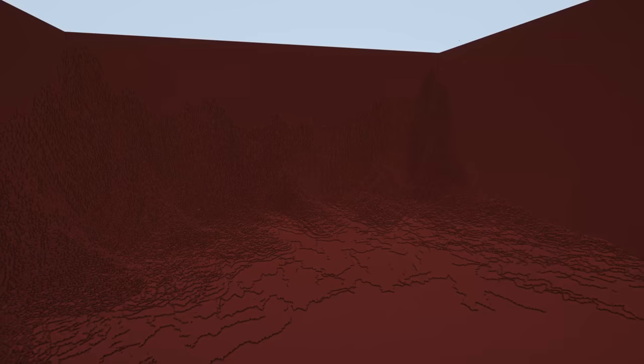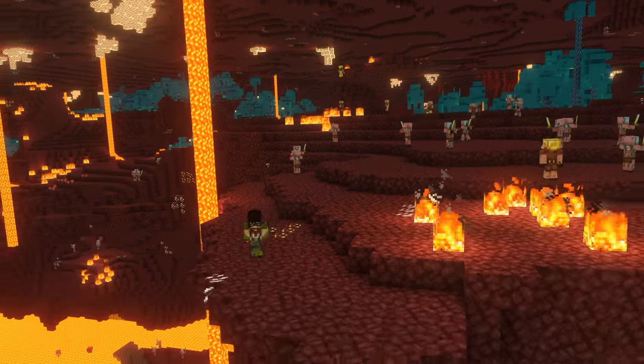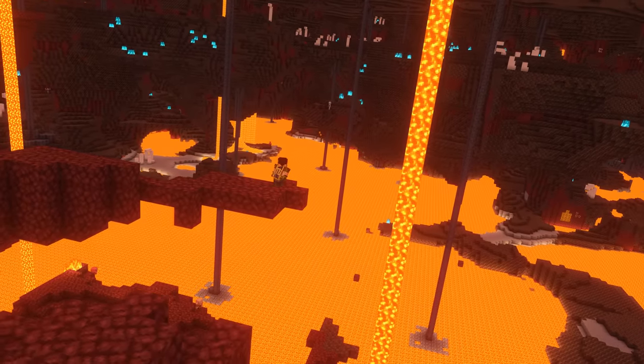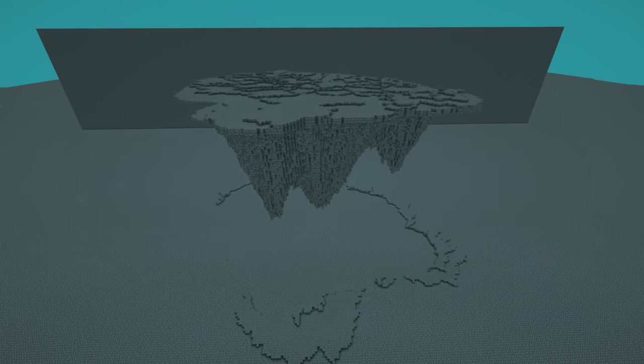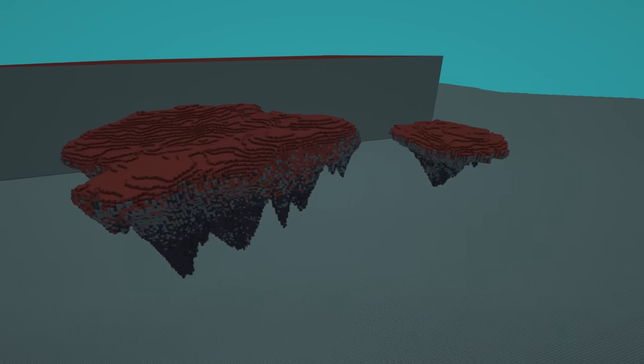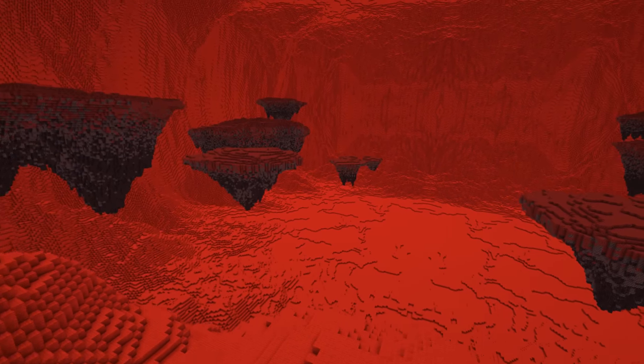A giant cube cave wouldn't be all that immersive, so I did a bunch of terraforming to make things feel realistic — this is already looking like something from Stranger Things. Since Minecraft's natural terrain generation in the nether can be pretty wacky, I thought it made sense to have some fun with the terrain. With the basic cave ready, I whipped up some cool shapes for floating islands, even using some of them to make stalactites from the ceiling, which we'll decorate more later.